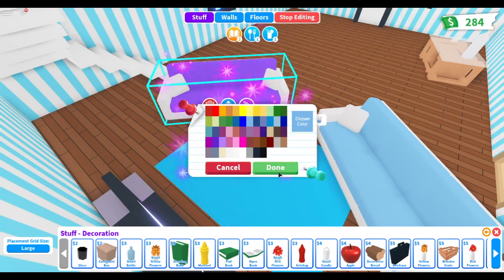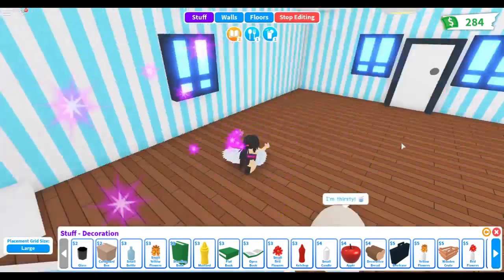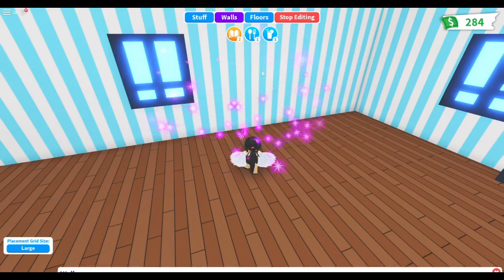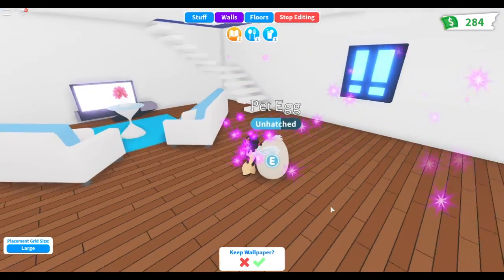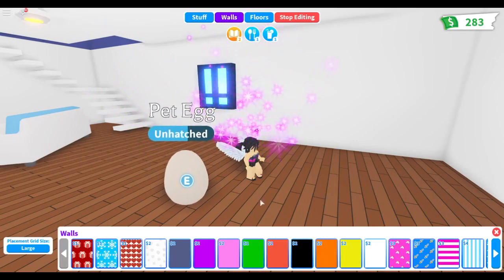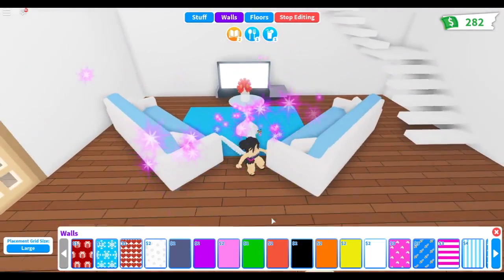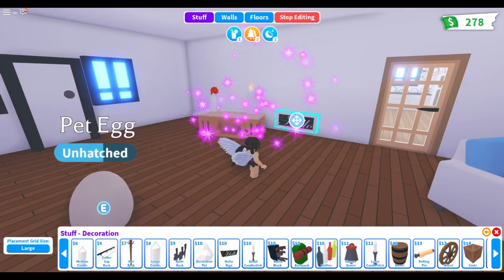That might be too much blue — maybe we should change the walls. Let's see... plain white. I think we'll leave it white and just add decorations around. It'll match with the couches and the table. What if we put a big 'Hello' sign here above the door?